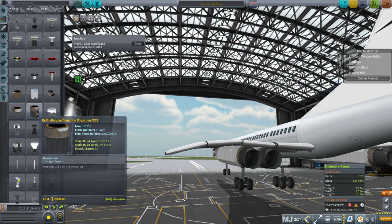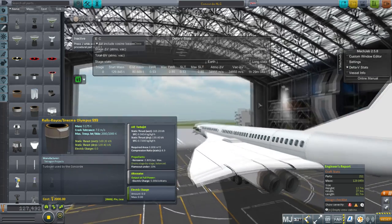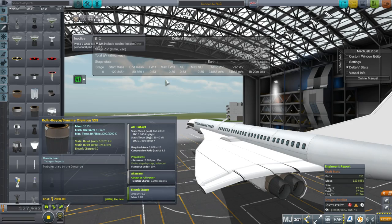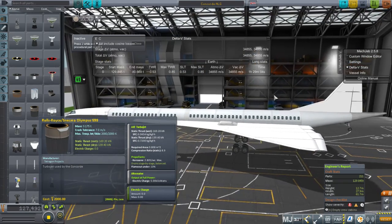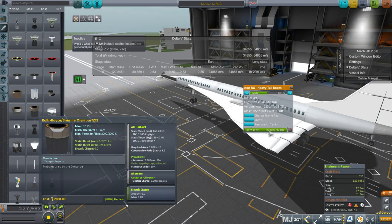The Concorde does require its afterburners to get off the ground. The mass of the engines is correct: 169.2 kN with afterburner, 139.4 kN without. The specific fuel consumption I really need to check — that might be a little bit off. But given that filling the wings has produced about one hour and 29 minutes of flight time, I think that's probably accurate because the Concorde could carry a heavier fuel load. We're carrying 49 tons of fuel; it carried about 70 tons. The dry mass of the real Concorde was 77 tons, and we're only at 80 tons because we have a reserve fuel tank in the tail. If we take that fuel out, it's 76 tons — so we're a little bit light.